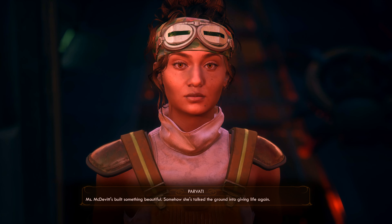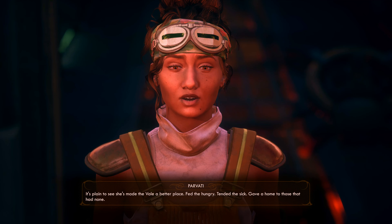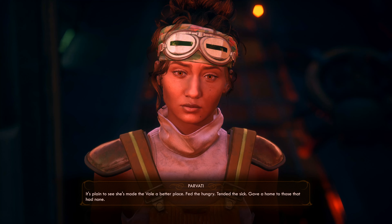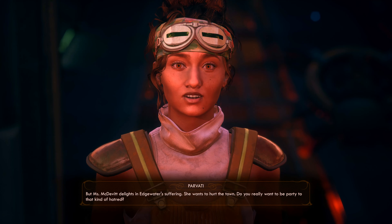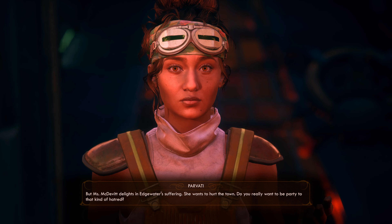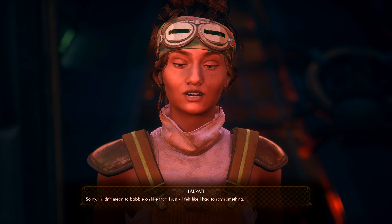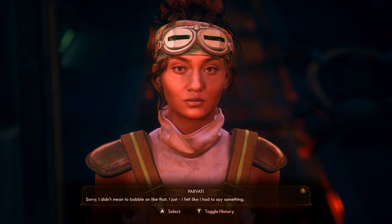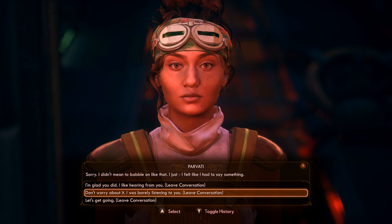Miss McDevitt's built something beautiful - somehow she's talked the ground into giving life again. It's plain to see she's made the Vale a better place: fed the hungry, tended the sick, gave a home to those who had none. But Miss McDevitt delights in Edgewater's suffering - she wants to hurt the town. I kind of like how she's presenting that. I didn't mean to rattle on like that - I just felt like I had to say something. That's so messed up.